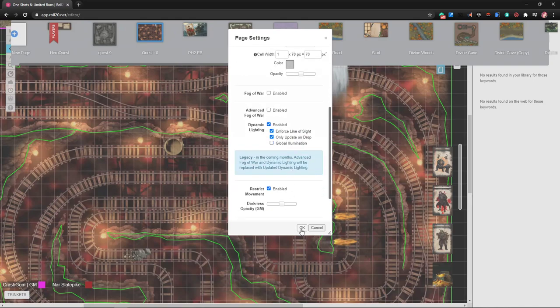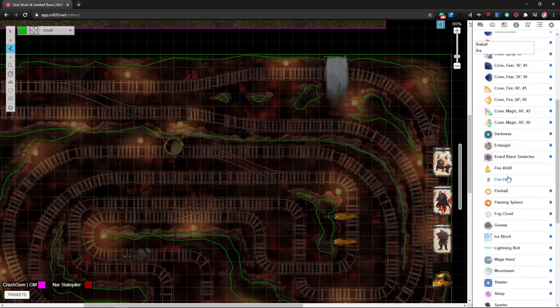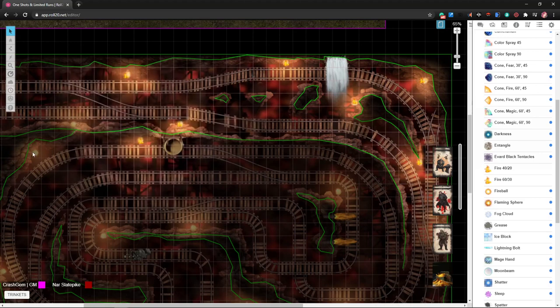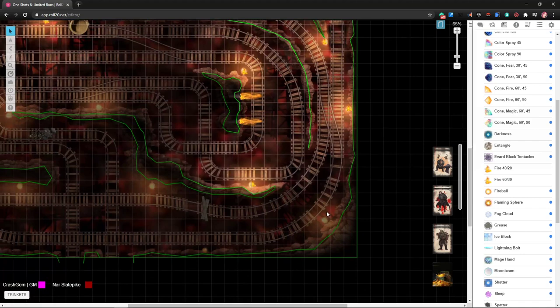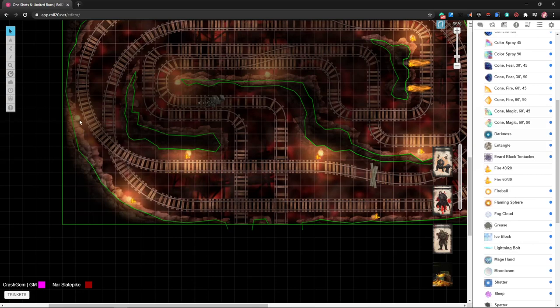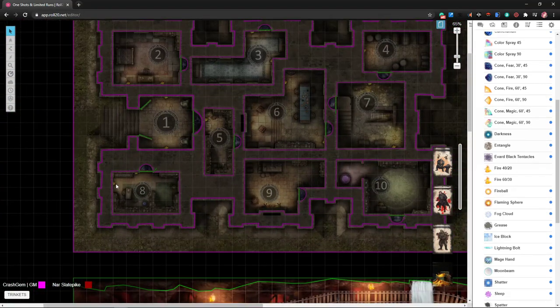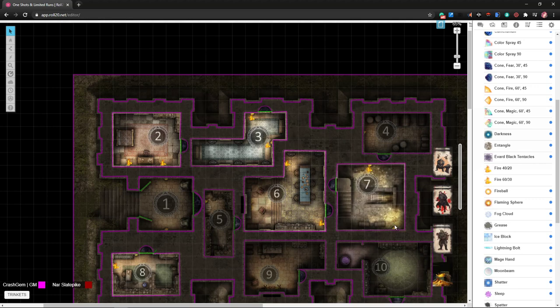We'll turn off global illumination and make sure restrict movement is on, then throw down some torches or fires. I'll just put them wherever they're already on the map — that seems like the easiest way to do it. It's looking pretty cool. There will obviously be some light coming out of the flamethrowers too. Each room up here has some torches so we'll add those in.